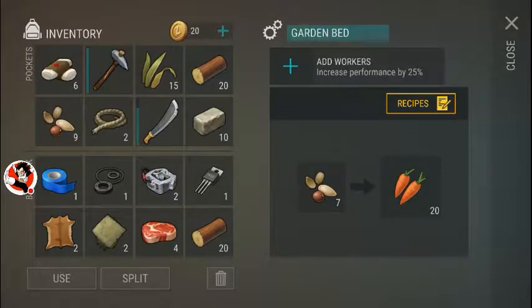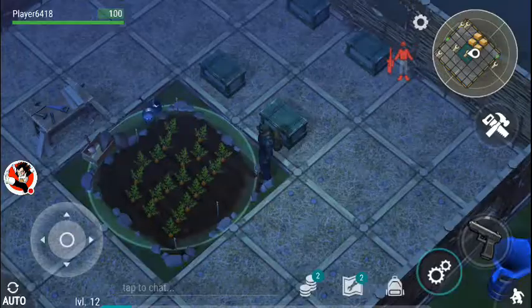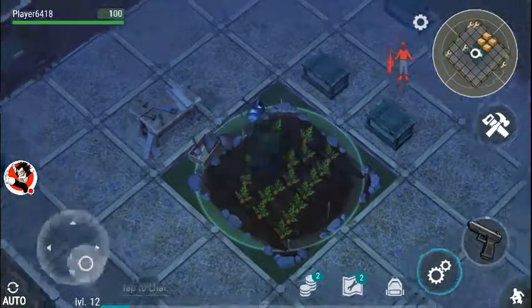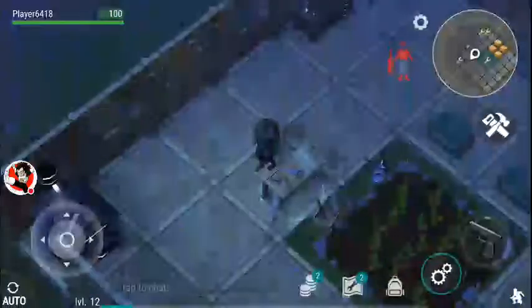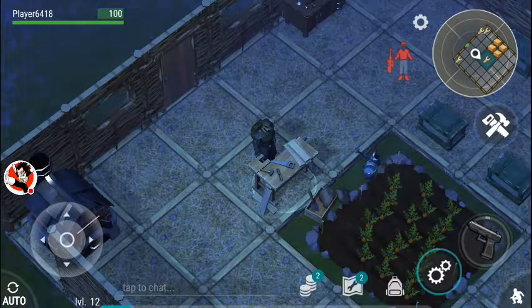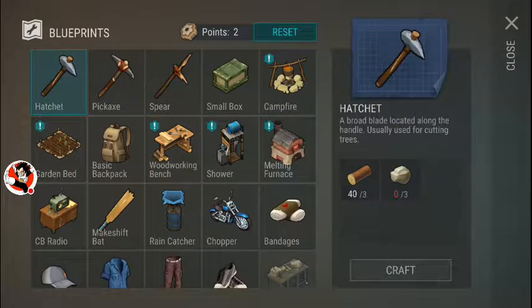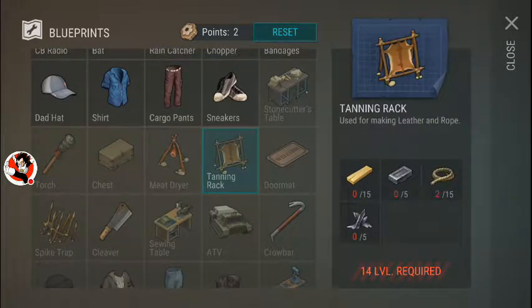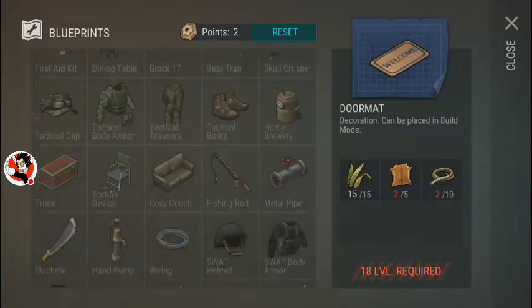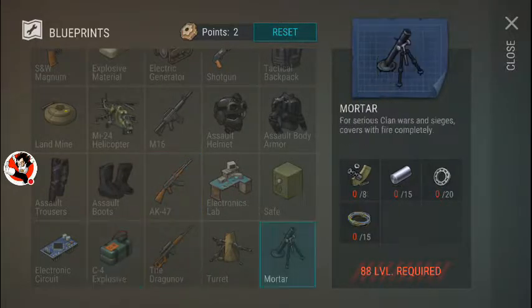I'll show you this in a second — here's some stuff I've got going. These right here are carrot seeds, so you can grow carrots in this little farm. You can build yourself some boxes to hold stuff, all kinds of different things. And as you level up, you can make better and cooler items — it goes all the way up to level 88, where you can craft all kinds of crazy guns and stuff.